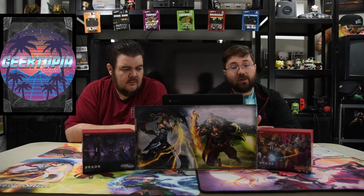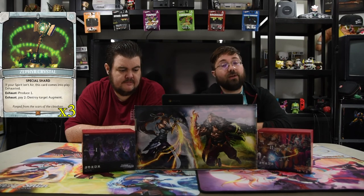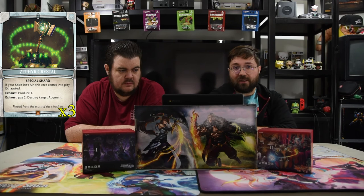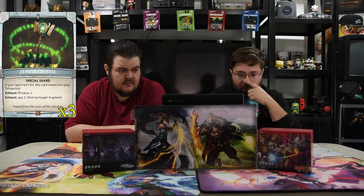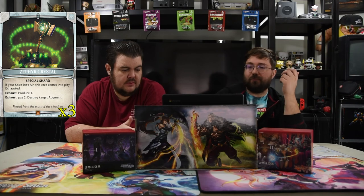That brings us to the shards. We talked about the Spirit Ruby already — you exhaust it, flip your spear face down, destroy target unit, and when you soul burst you recover a shard. We also have the Cypher Crystal, just in case you're playing against a maze deck — you can exhaust and pay two to destroy a target augment, which is awesome. And then you have your normal Argent basic shards. With that, that is the deck — the deck list will be down below and hopefully you enjoyed your stay here at Geektopia Island.